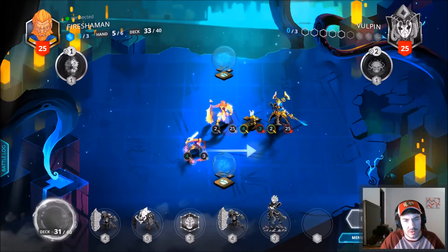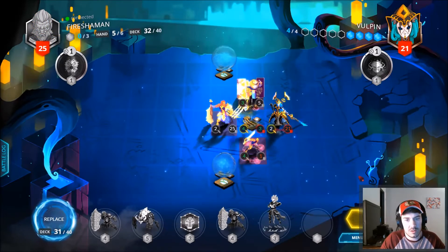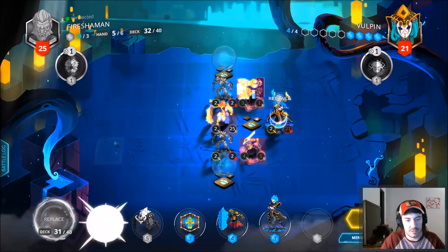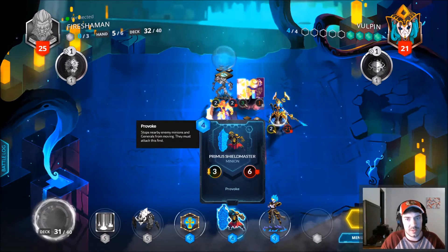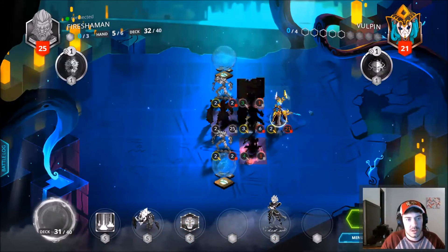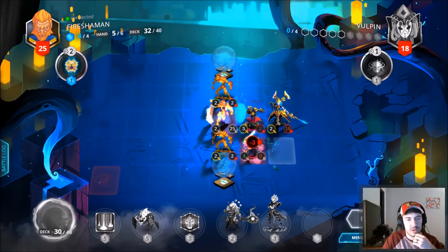We've replaced the Scion's First Wishes with Primus Shield Master and a Starfire Scarab, and then we got a Zephyr in our hand. I was going to attack into our face — that's fine. Let's get rid of one of you. Honestly I think our best move is just to play this and attack into the Silver Guard Knight. In turn we're already pretty low on health, but that tends to happen against Lyonar — their early game minions are super strong.